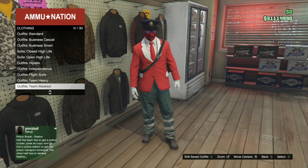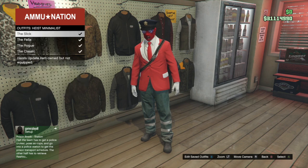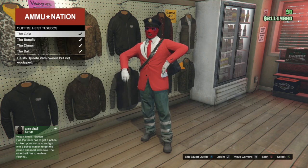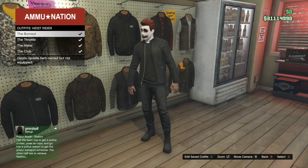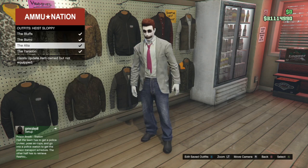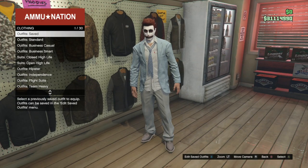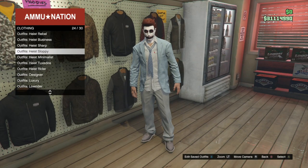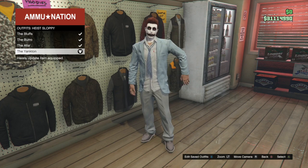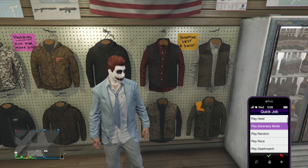Once you're inside, click on 'Heist Sloppy.' In that section, scroll down to the North Yankton suit and put that on. I'll show you again — go all the way down to Heist Sloppy and scroll down to North Yankton. Once you've put that on, we're going to move to the next step.